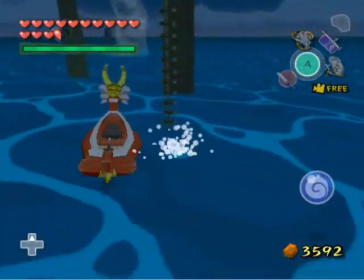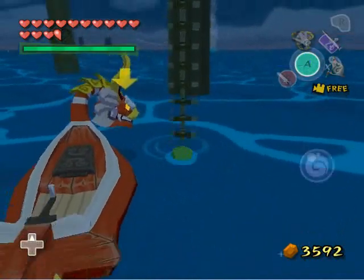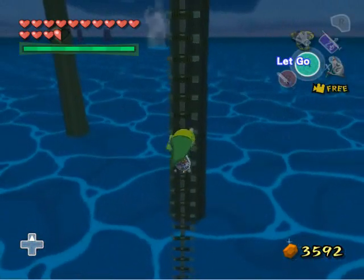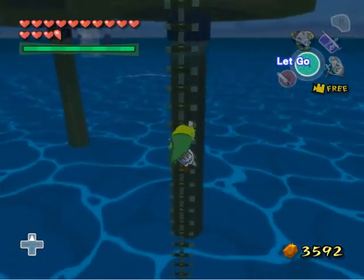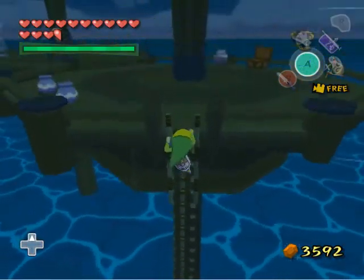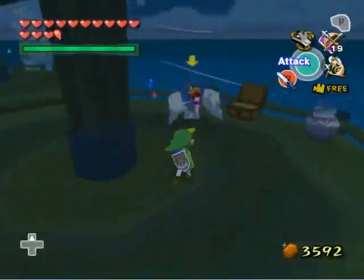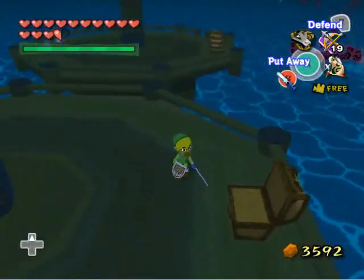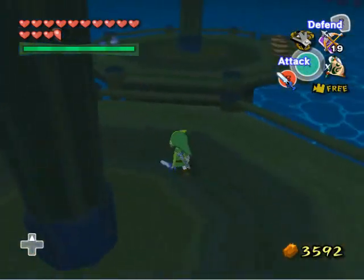On square A6, Seven-Star Isles, there are some of these platforms I was just talking about. I think I visited them off-screen, so I already obtained a treasure for doing what you're about to see. Yep, more whiz robes! This one can be taken out with the sword, so let's do that. You can see the treasure chest that I already opened — I don't remember what was inside, maybe some rupees or a joy pendant.